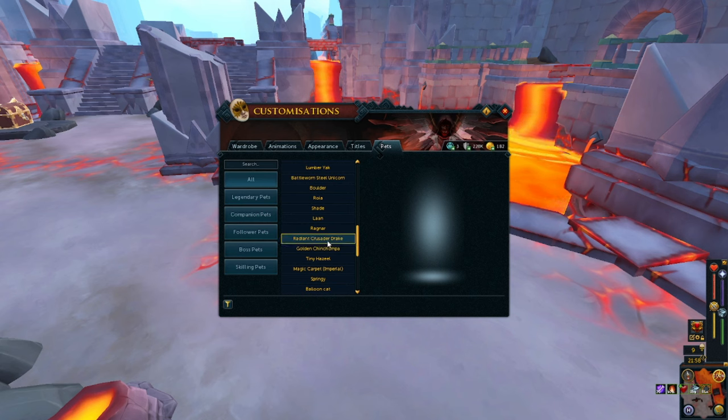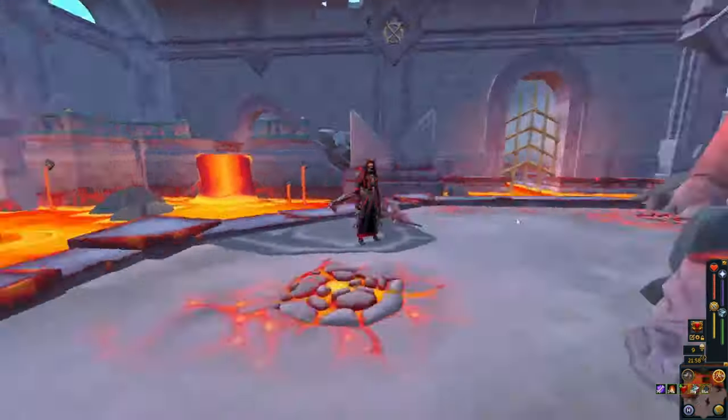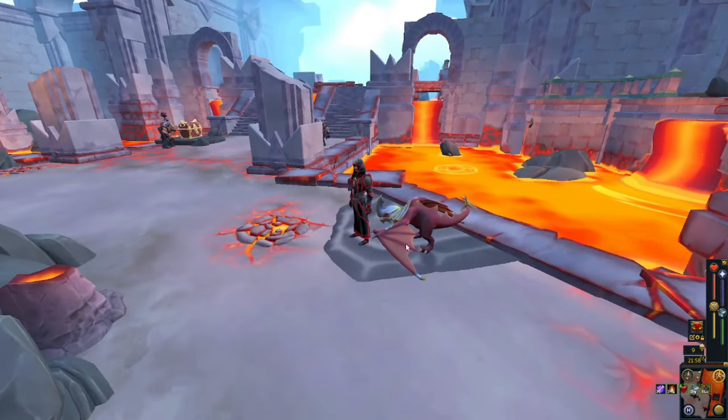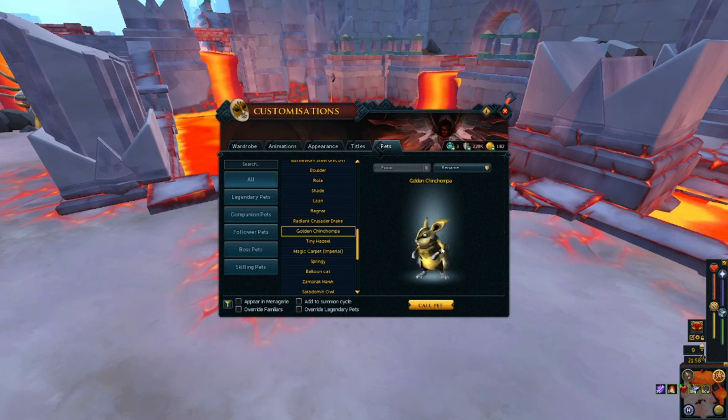Radiant Crusader Drake — I have no idea what this is. I have never seen that. How big is that? He's a drake, kind of cool, spikes on its tail, battle ready. Golden Chinchampa comes from the lemon store — I think it was free for a while so I grabbed it. Tiny Hazel — I feel like I just unlocked it not too long ago, so I have no idea where I got that from.